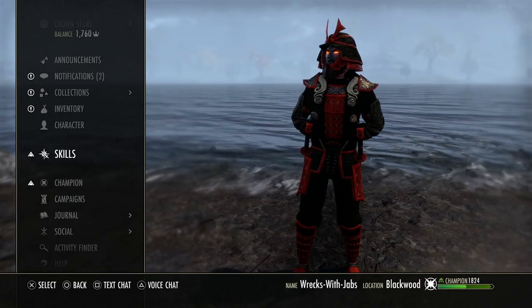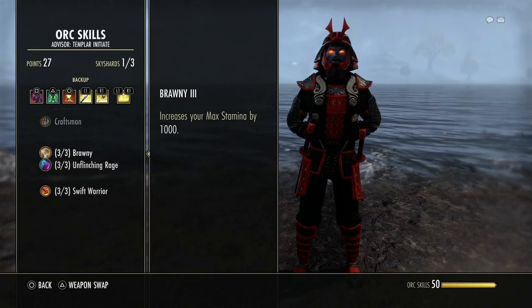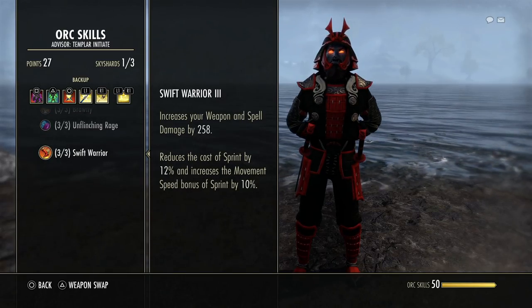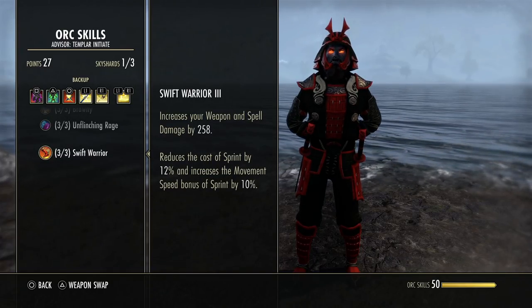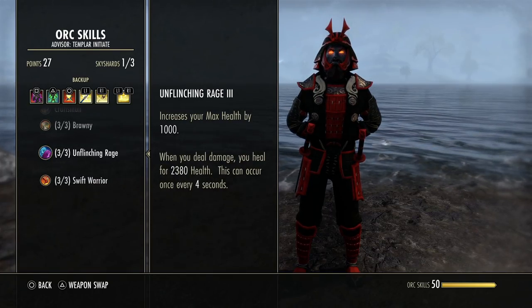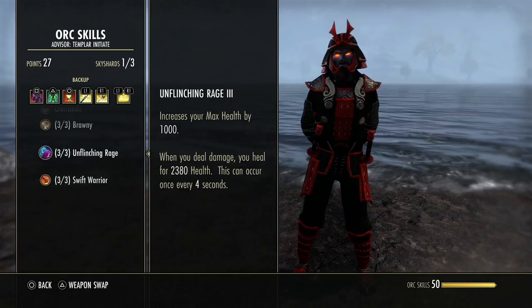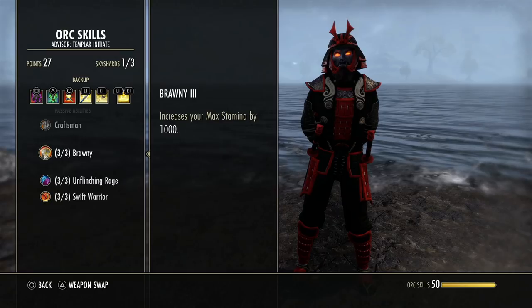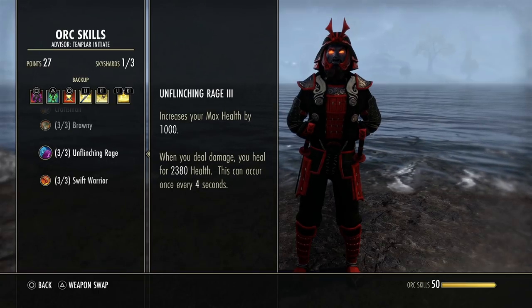Just like on all my build videos, we're going to go over the race, the mundus stone, and consumables. For my race I'm an Orc — by far the best race. You get 1,000 stamina, 1,000 health, health back whenever you deal damage, and 258 weapon and spell damage. It also reduces the cost of sprint and increases movement speed bonus of sprint by 10%. The main reason we're Orc is for the weapon damage and the health — there's no other race that gives you both in the same package.